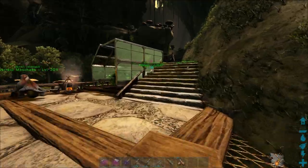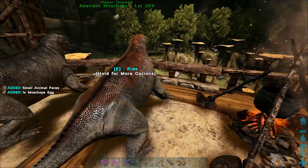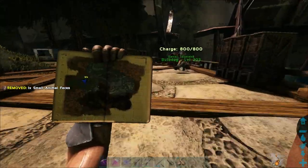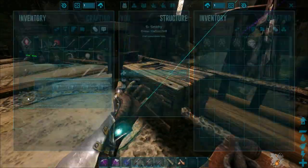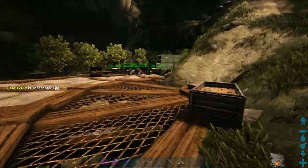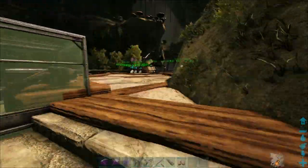So these are a few tames — a few of them are not necessary — but I definitely need to work on getting a Bary, because one of the caves, the Artifact of the Shadows I think it is, the one in the Bioluminescent Zone, requires — well, it doesn't require — but it's really good to bring something underwater such as a Bary. So we need to tame one first.